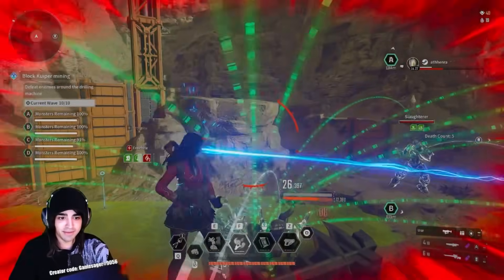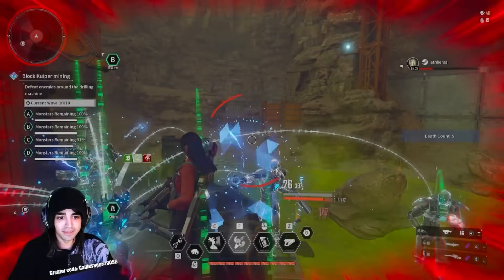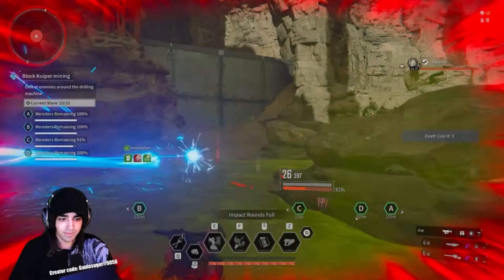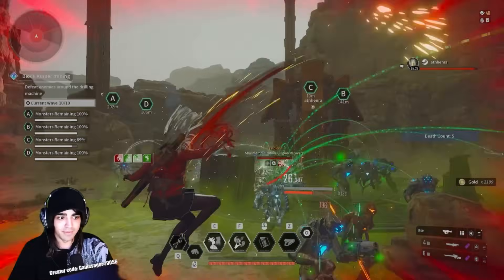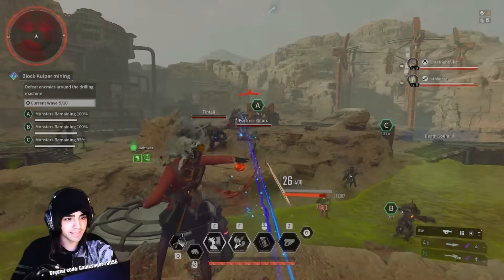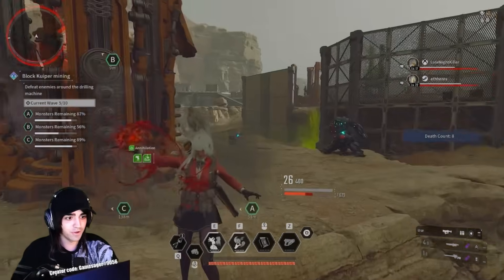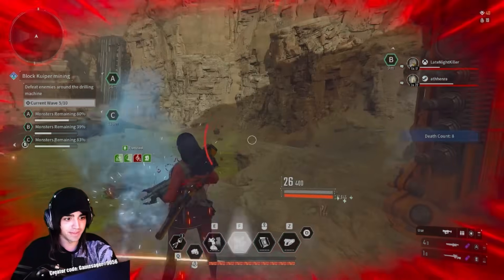I don't know if it's possible to be tankier than this. I'm about to get frozen and I'll probably die if I get frozen, but I'm virtually unkillable as long as I'm paying attention with this build. I have the largest AoE in the entire game. This is my Glunny build — finally settled on the last few mods and I just have a ridiculous amount of health and defense.